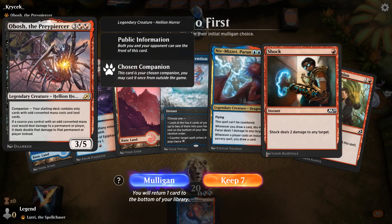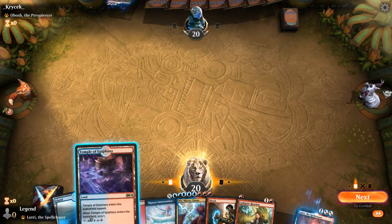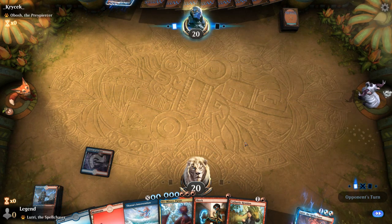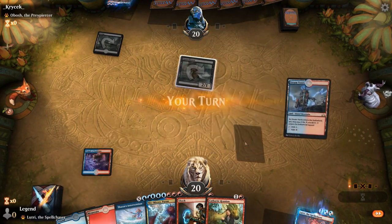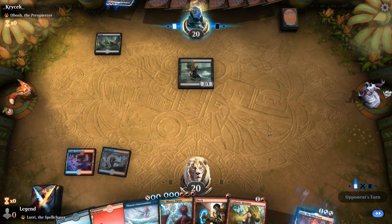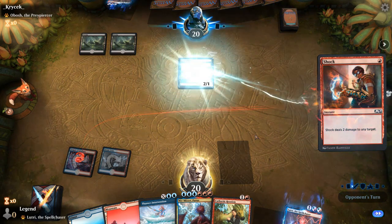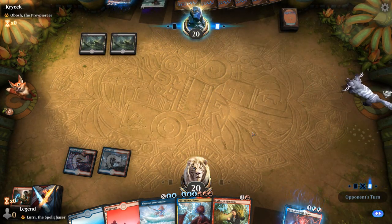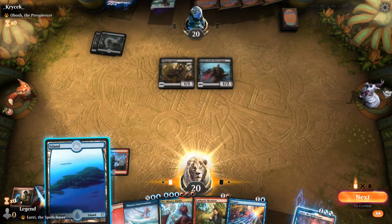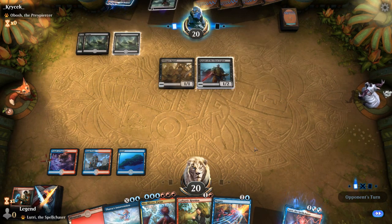We're on the play facing an Obosh deck. What do we think of this hand? I guess it's fine — I can always use Cathartic Reunion to discard some of the more expensive cards if I don't think I'll be able to cast them. We'll probably end up Shocking the Gutterbones. Keep up Thassa's Intervention.